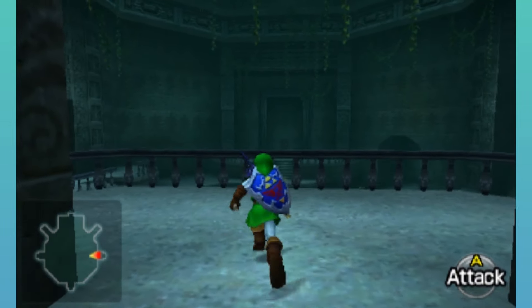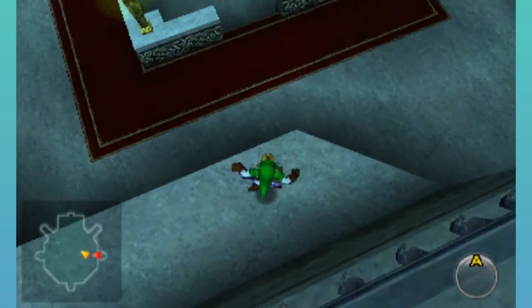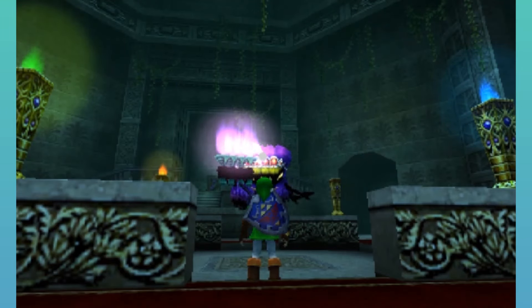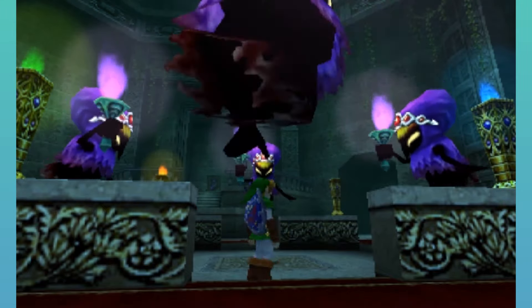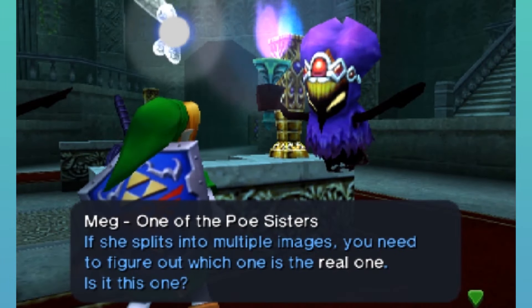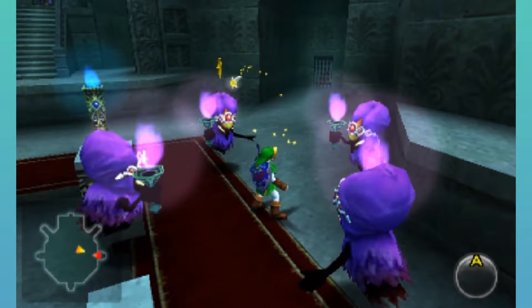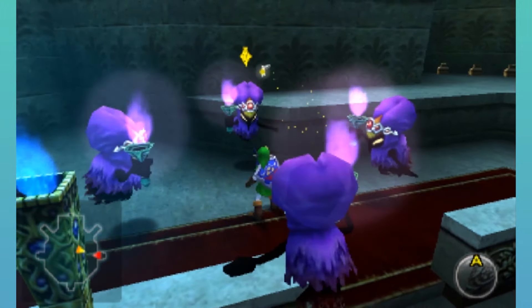Now we're back in the hub room, and we see that the last Poe sister is mourning for her three other sisters. So now we have a fight against Meg. She splits into multiple images — three of them are fake and there's one real one. So what you want to do is just wait for the real one to spin. Have your camera positioned so you can at least see three of them.